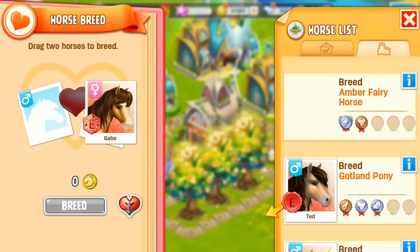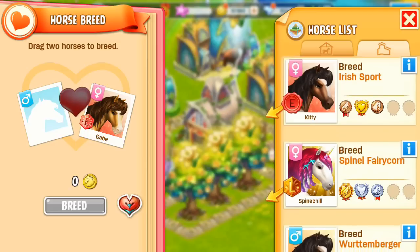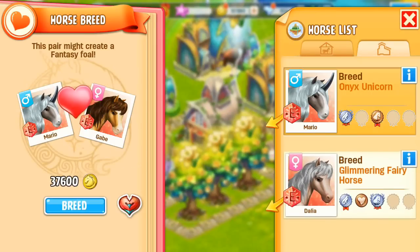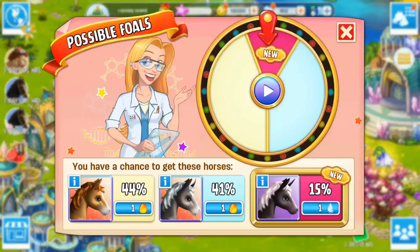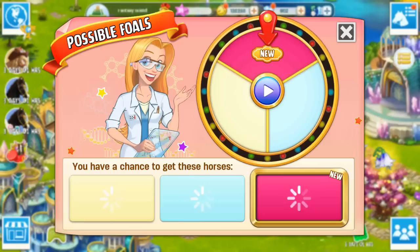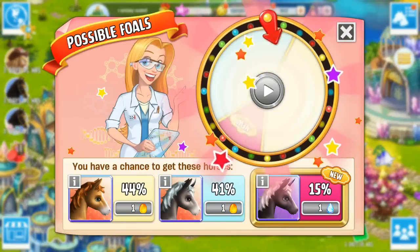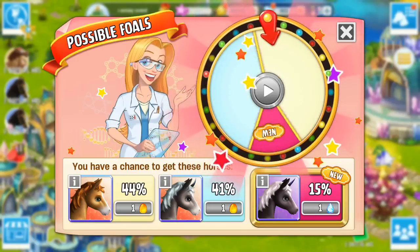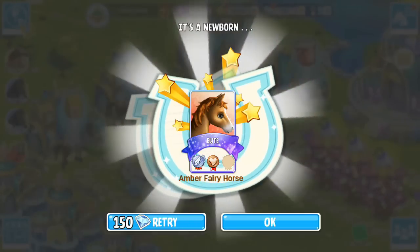I am going to try breeding another fantasy horse here that I don't yet have. So we're going to use two of my own ones for this. I need one of the Onyx Unicorns - there it is. Let's try twin on this and see how this goes. What I want is the Amethyst Fairycorn tier 1. I can't spend any gems on it, so here goes. It's a decent chance to be fair - and we didn't get it. Okay, well anyways Scrubs, I'm going to leave it there. I hope you all have a great day. Bye-bye!